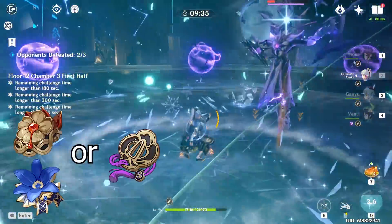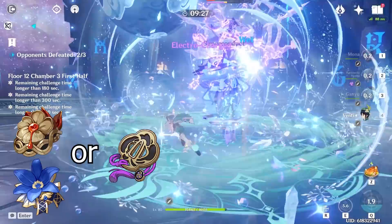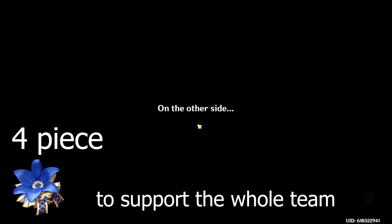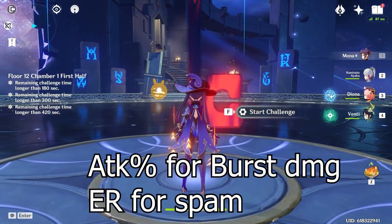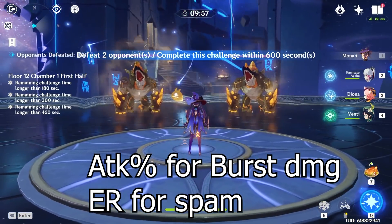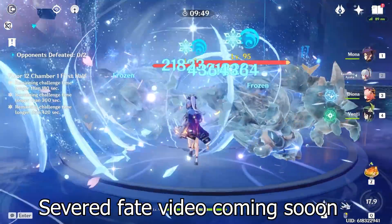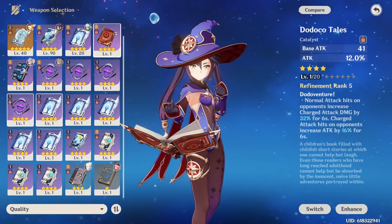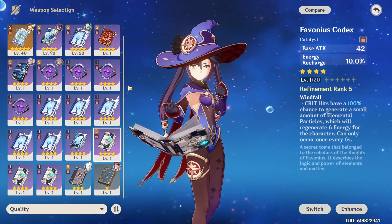For Mona we're focusing on a burst-heavy damage support. You can use the new Inazuma Emblem of Severed Fate set, or if you already have two-piece hydro and two-piece Noblesse go ahead and use that for extra burst damage. A four-piece Noblesse is also an option if you want more team support. For her sands you can run attack percent or energy recharge. For weapons, give Mona the best catalyst you have — five-star or options like Widsith, Solar Pearl, or the Favonius Codex, which also generates energy particles for the team.